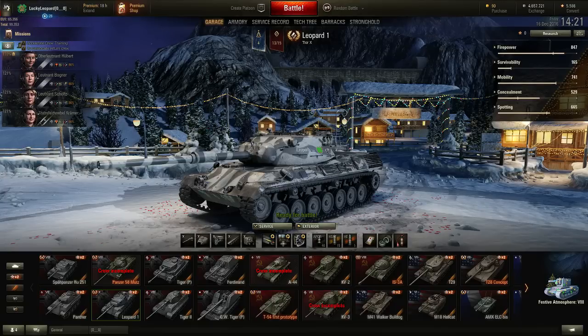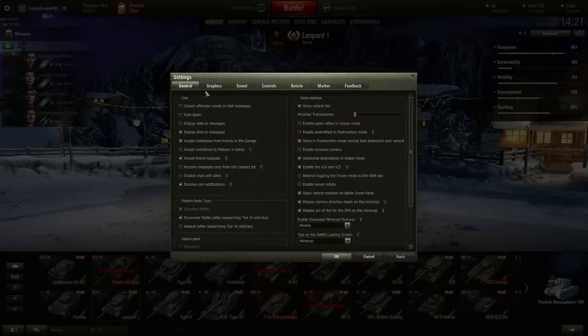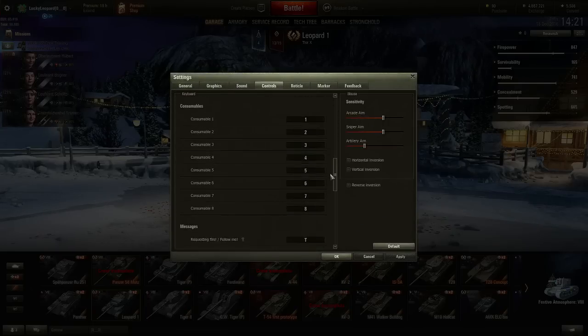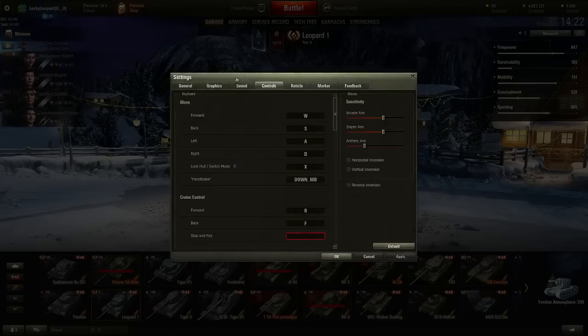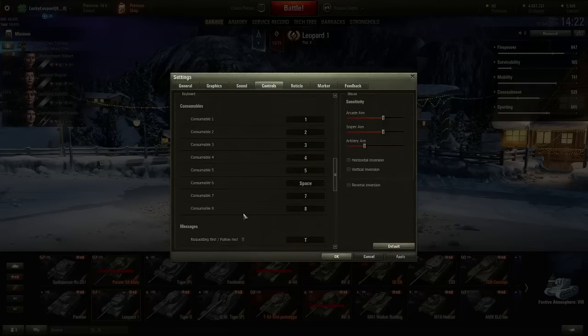What you want to do next is go to your settings, go to the controls tab. This is where you want to be because this is very important. What you want to do now is change consumable 6 from the 6 key to the spacebar. Make sure that you correspond the spacebar setting to the slot where you have your fire extinguisher selected. For example, in my case it's the third slot, so the 6 key is the fire extinguisher slot. If you have the fire extinguisher on your second slot it will be consumable 5, and on your first slot it will be consumable 4. Just make sure you change the consumable activation button to the corresponding slot on your tank.